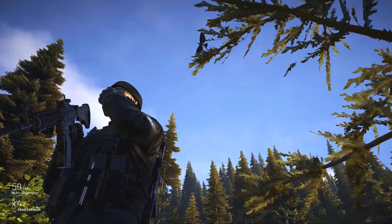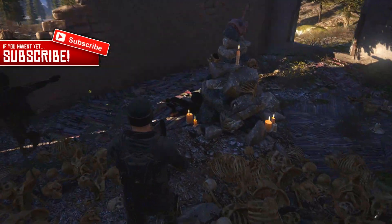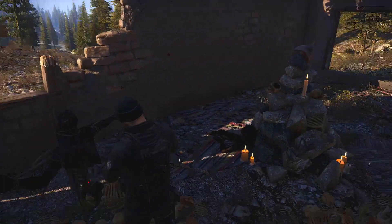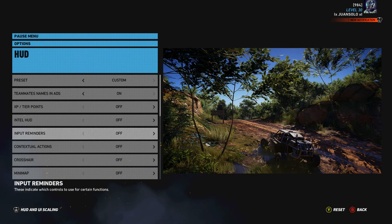We're going to be talking about a new easter egg that they added in patch update five. Back when we got patch update four, the patch notes revealed the fact that there was something lurking in the mountains, which kind of sent everybody on the Yeti easter egg hunt, and we got to find some really cool things.